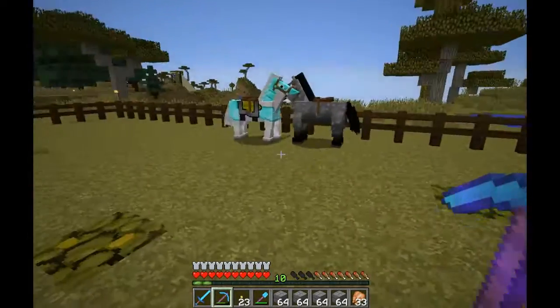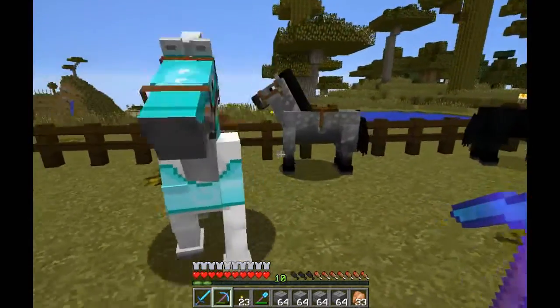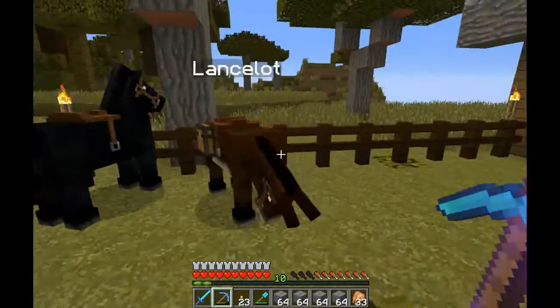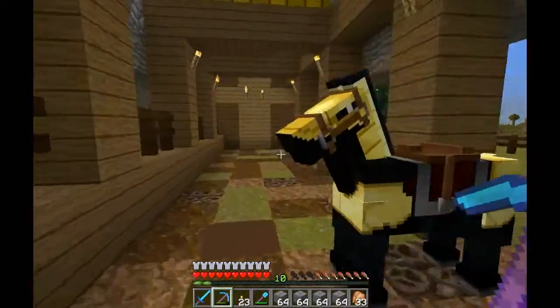As you can see, she's got a few horses here. Got Arthur here, obviously to go with Guinevere. Her horse Merlin. Morgana. Lancelot, who's an ass — I love that. And Hayden. I don't know who Hayden is, but hey, it's a horse.